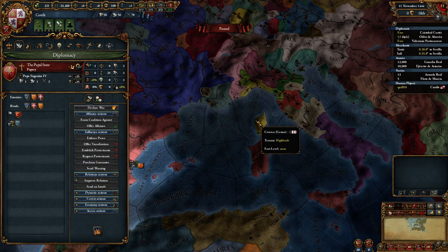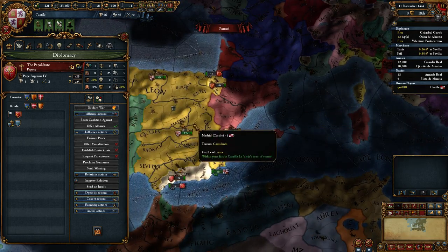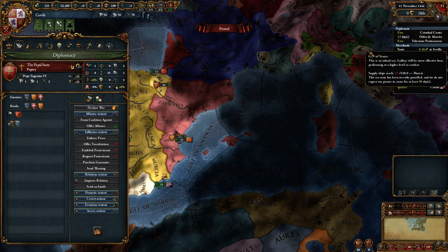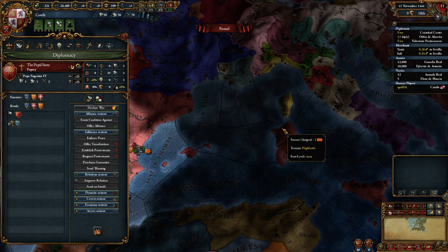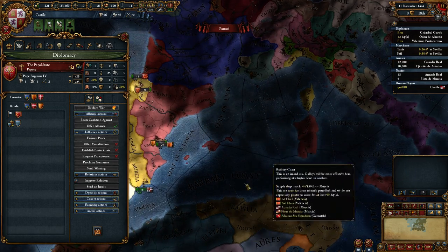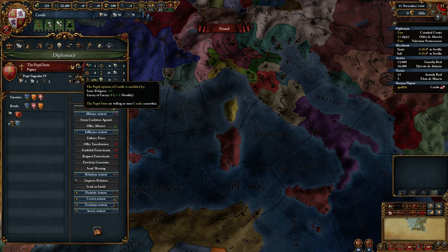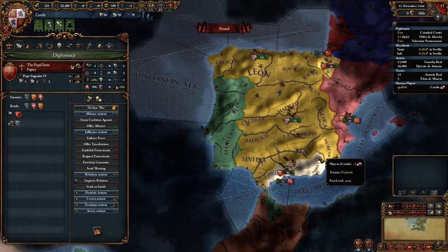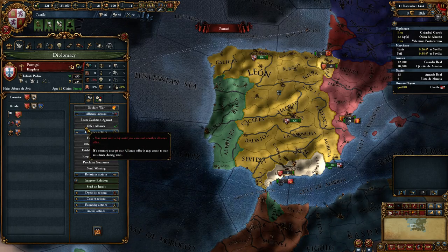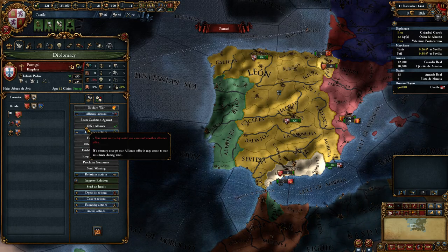We have sent an alliance offer to the Pope. It's going to take 12 days for our diplomat to make the round trip from our capital Toledo all the way to Roma and back. But we don't have to wait 12 days for the response — we always get the response the day after. So if we advance the game by one day to the 12th of November, we'll get a response. They will say yes — we know that for a fact. And the yes will be worth plus 50. An alliance is worth plus 50 relationship. Also you have to wait one day between sending alliances — it's a game mechanic to prevent spamming.